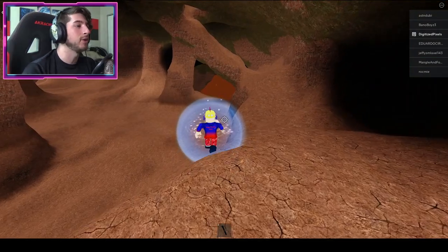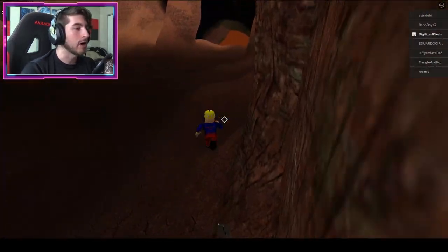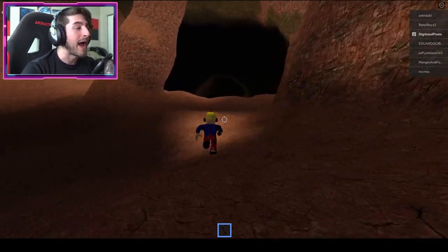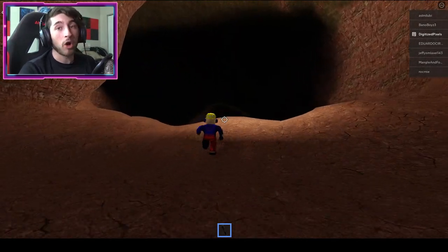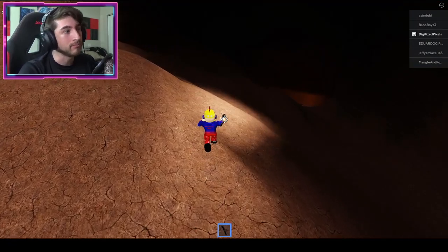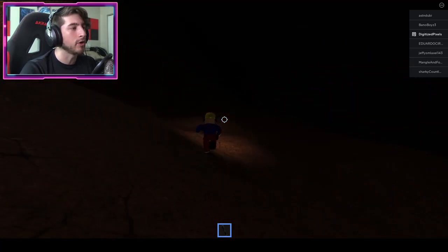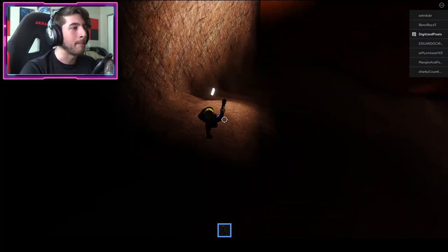Once you're in this map, stick to the right side. You can drop down if you want, it does not matter, but just go this way — go to the right of the map. It's a very big tunnel on the right side. Then once you're in the dark area, start going to the left side of the tunnel.